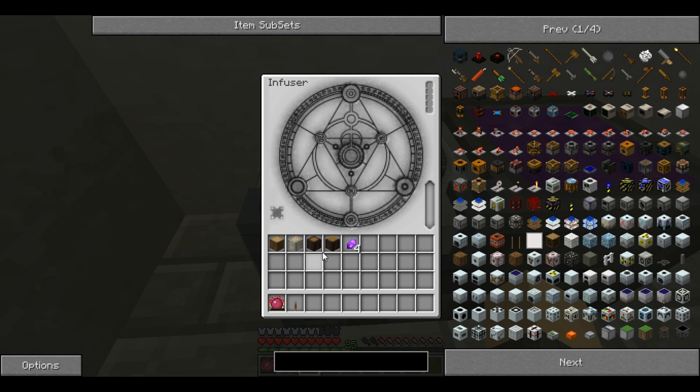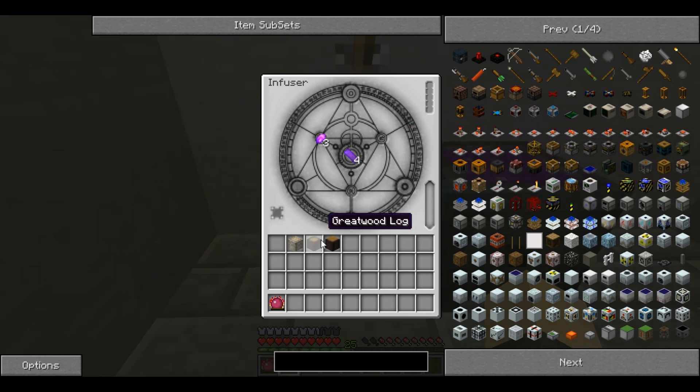Although most things involved in infusing are specific recipes in their own right, there are a few basic recipes. So if you take any ordinary block of wood and a V-crystal, the progress goes up — it's a very quick process — and a single block of wood will create four enchanted wood. If you use great wood log, it creates five instead, so it's more efficient to use great wood for creating enchanted wood.